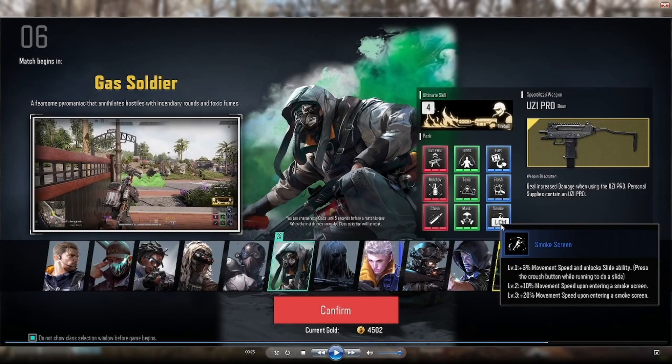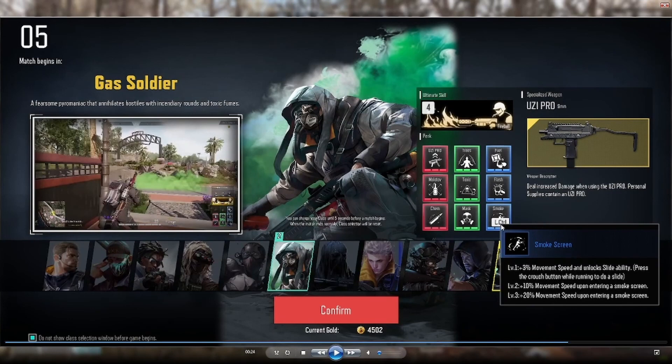The smoke screen power-up immediately grants you a 3% movement speed bonus and unlocks the slide ability — though they have since removed the slide, so now it is just faster movement speed. By rank 3, you will also be provided with a plus 20% movement speed boost upon entering smoke screens, further increasing your synergy with smoke bombs and allowing you to move very quickly. For example, if you're using a smoke bomb to cover an area to move through open ground where enemies might be shooting at you, this movement speed bonus will be very helpful.